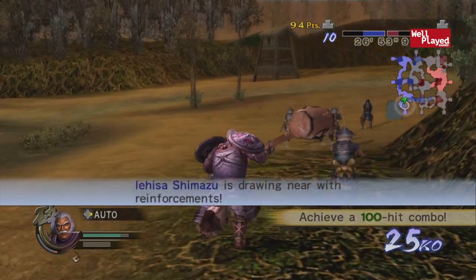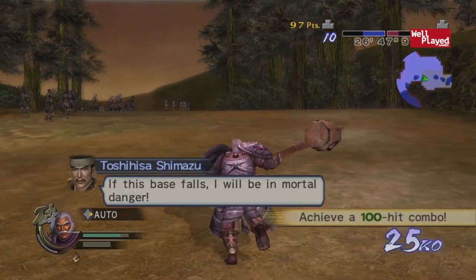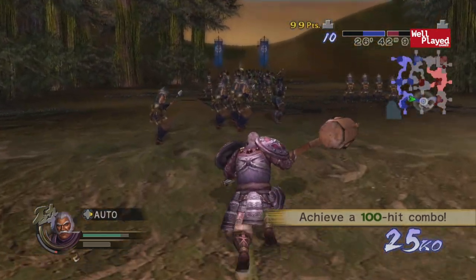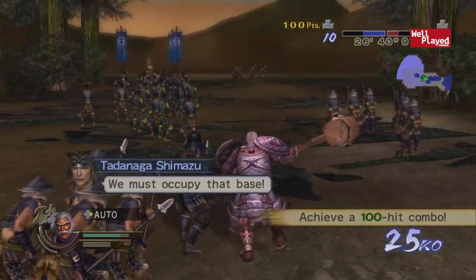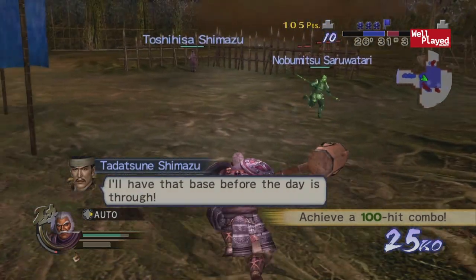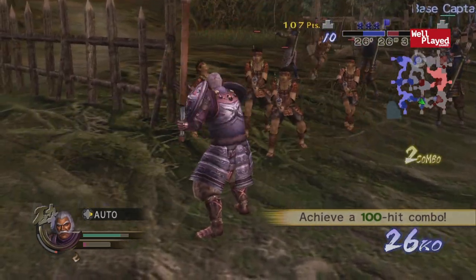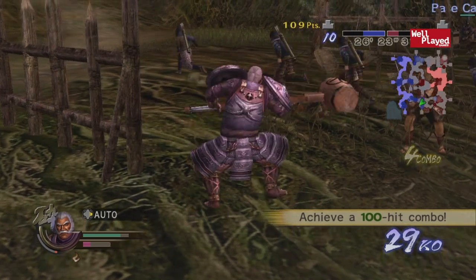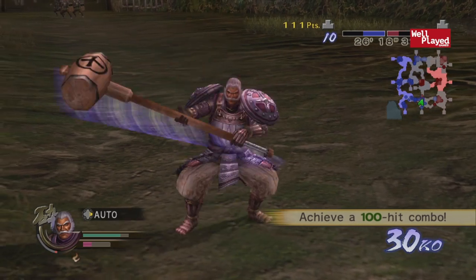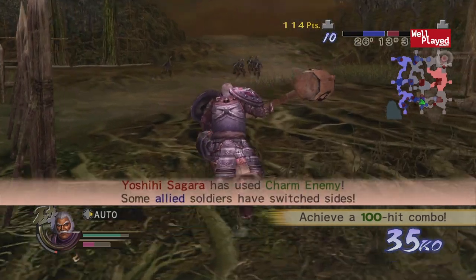It seems like a very strategic game — probably not something for me. I'm not the best at strategy games, and this one looks definitely on the more complicated side. If the base falls, we're in immortal danger. Are those enemy troops? It feels like we're moving forward a little bit. There's a different move I could do maybe. 30 KO — I don't know what that means either, and I don't think I'll be able to achieve a hundred-hit combo, so this might just end up being a fail.